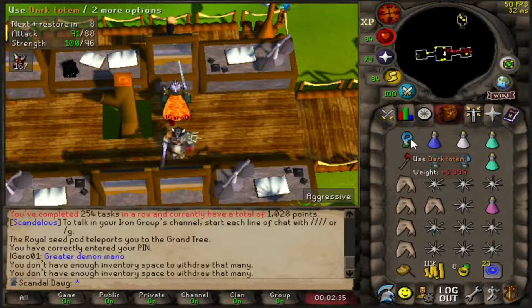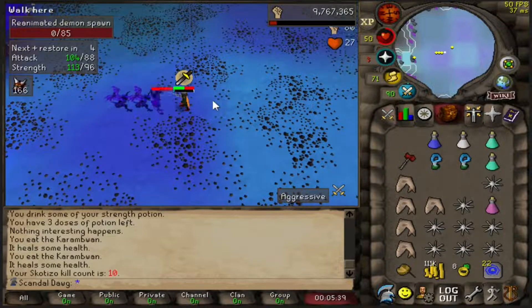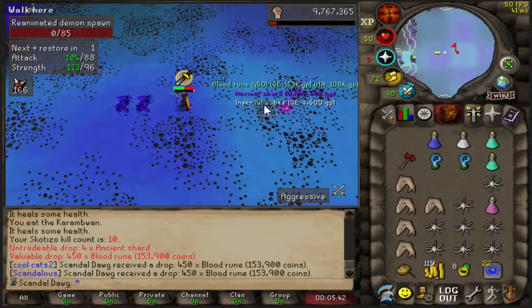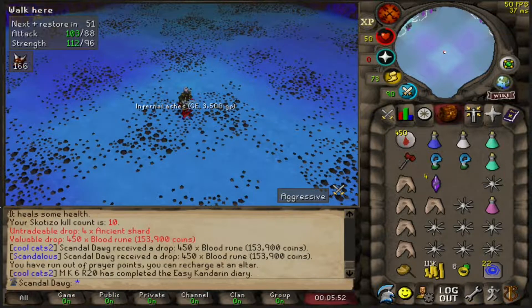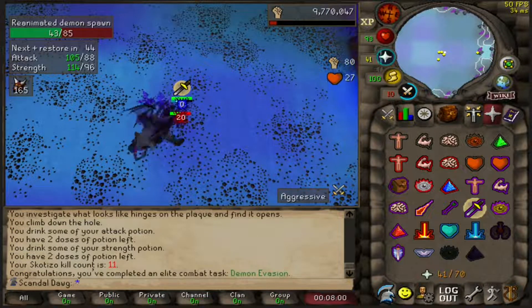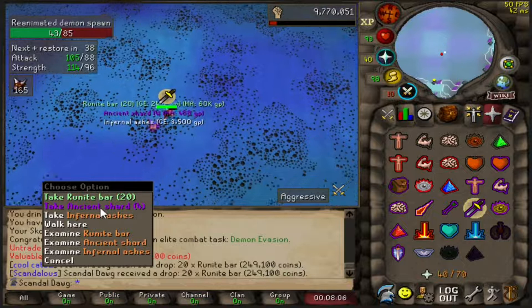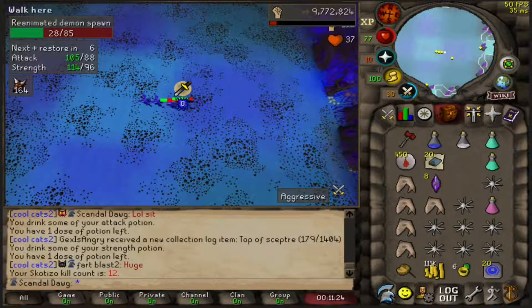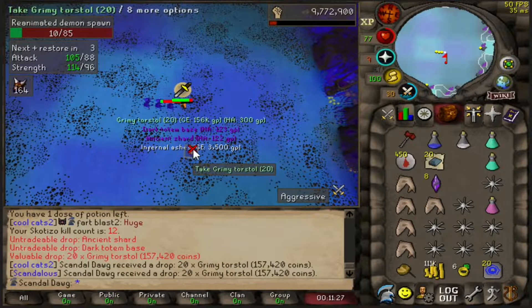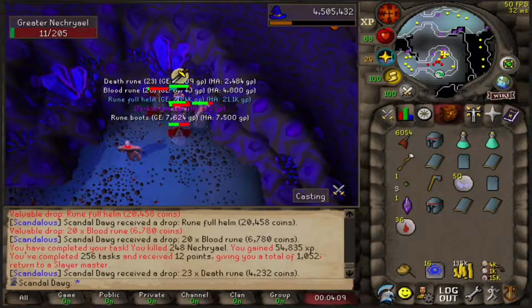Just got a task of greater demons so I'm going to use these three totems I got — maybe I'll snag that pet, you never know. First kill — 10 KC for some blood runes. Holy shit, I just got four ancient shards, that's juicy! Just got some sort of combat task, I'll take that. Four more — do they update this? I feel like I usually get one, but I just got eight in two kills. Last kill: torstols, lame. 54k experience from a Necro task — I love those tasks.